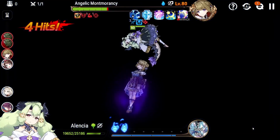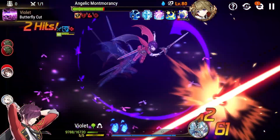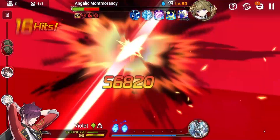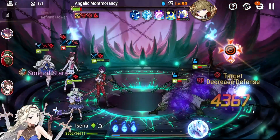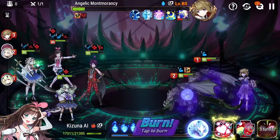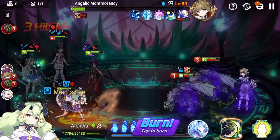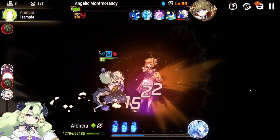Asseria here might be pretty valuable because you'll notice she gave the dragons immunity — you may need to actually strip those. That might be a problem you come across in your runs, though it was not a problem for me. I attribute that largely to the fact that my Asseria is reasonably fast, so I can keep the pressure on without ever worrying about it.